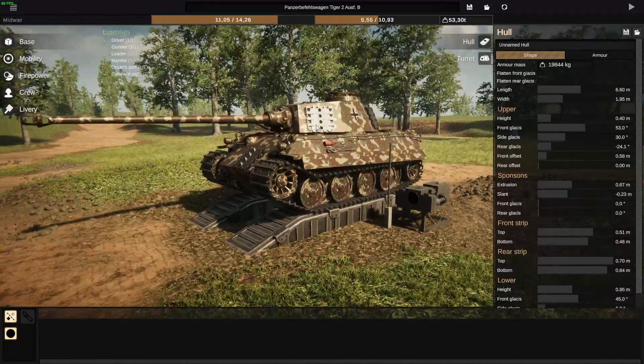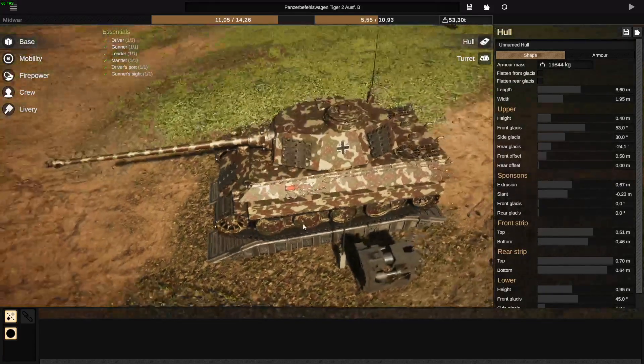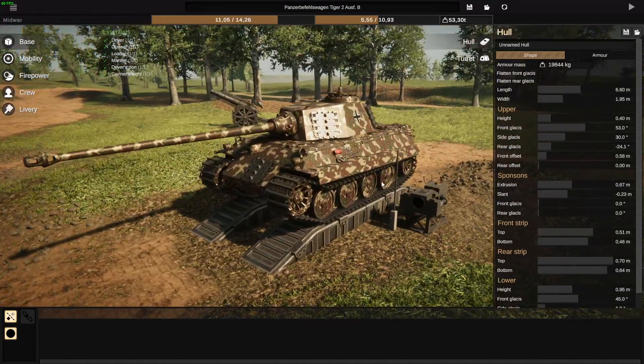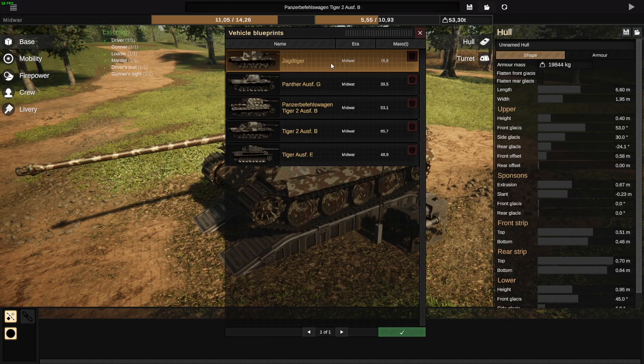We'll be making realistic tank replicas and foldering them into packs to release to the public. The tanks are going to be insertable into the game itself, so you can actually fight the tanks you want to fight in a certain time period. For example, in the Taiga scenario you might want to fight actual realistic sets of Tigers and Panthers, or maybe even a Jagdtiger.